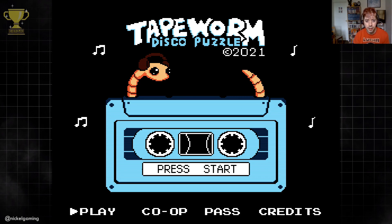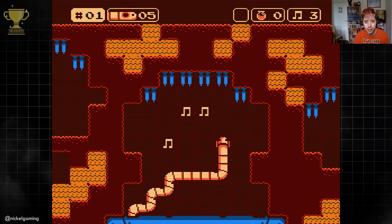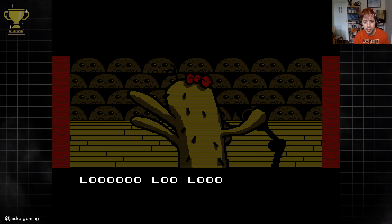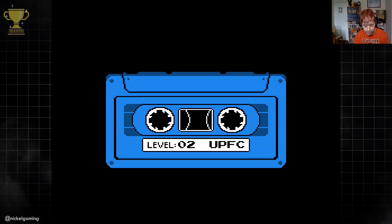Anyway, without further ado, let's dive into the game. So I've just got to pick up these little musical notes. I'm presuming based on Flea that if you hit above, you're going to perish. First level done. Nice little cutscene — rocking out, making the fleas happy. On to level two.